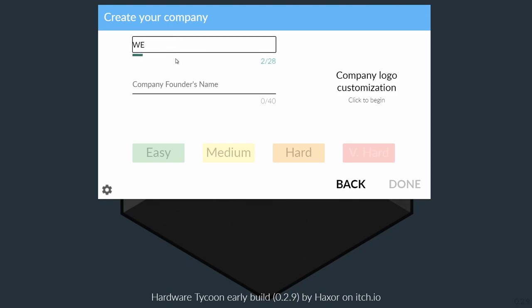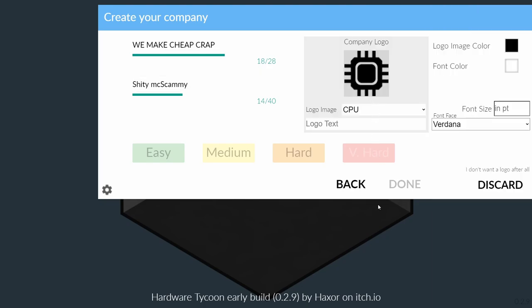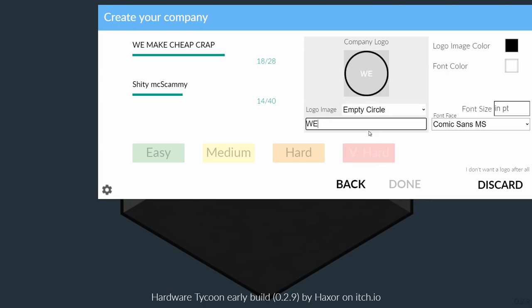For our company name, let's go with 'We Make Cheap Crap' in all capitals — just want to give customers a heads up on what we do. A fitting name for the company CEO would be 'Shifty Max Cammy,' again a very important heads up to people buying our products. Now for the company logo — oh my god, we have a lot of things here.